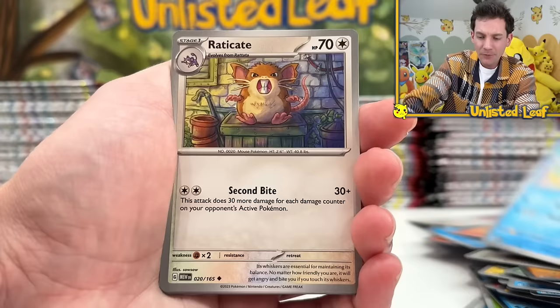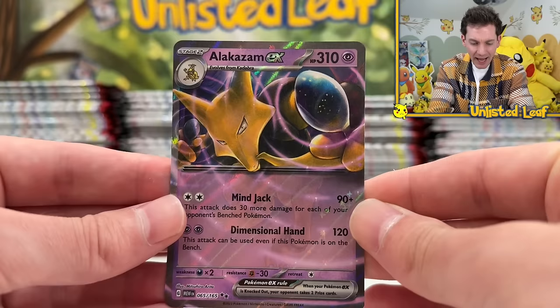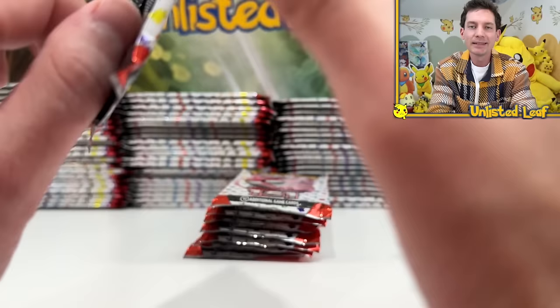I don't think I'm missing any regular slots in my 151 binder at the moment - it's a lot of the EXs. Alakazam! Look at that - our first regular EX. We're going to take those glossy, starry finishes any day of the week. Got his double spoons. I did see someone talk about how they wanted more Kadabra cards - give them time. Kadabra's back, and you can get the whole evolution line.